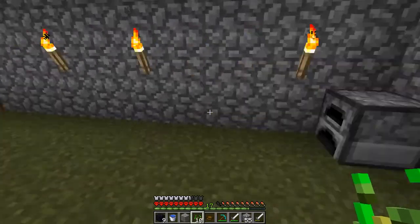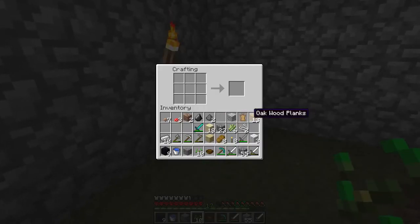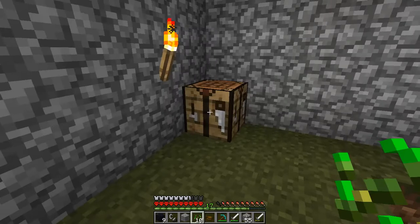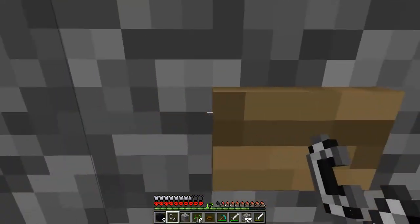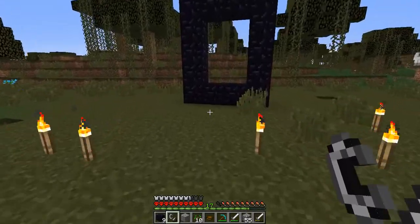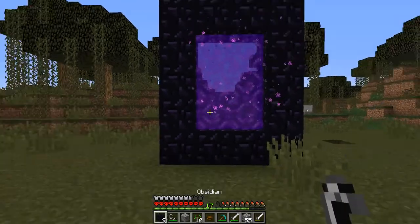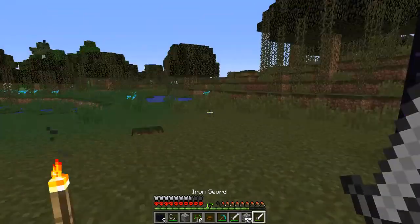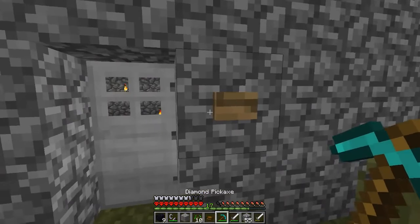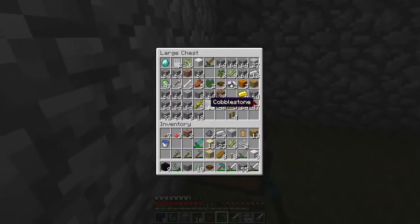We have flint from the first time we break it — that's good. We'll make a flint and steel — I need an iron ingot. Now we have a flint and steel and we light up our nether portal. From now on we can enter the nether. I'll quickly build a mob trap now.